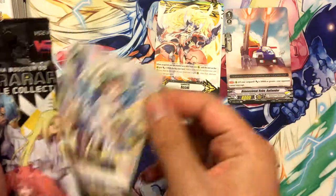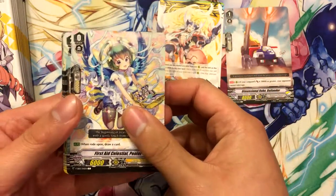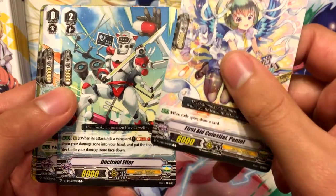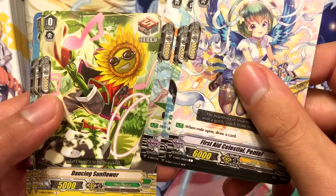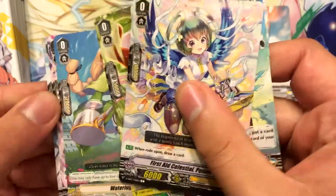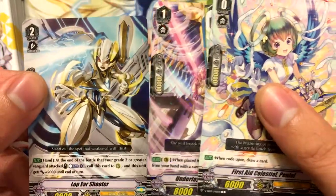Finally the set I want! Let's see how I do. I'm probably gonna get a lot of Neo Nectar stuff because that's my luck. First Aid Celestial Peniel, Doctoroid Aether, Brocclina Musketeer Kira, Dancing Sunflower, Watering Elf. Come on — Underlay Celestial, Hasteel, and Lop Ear Shooter.